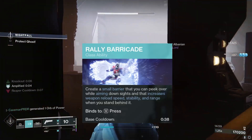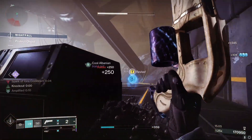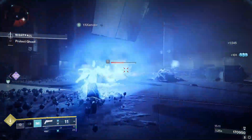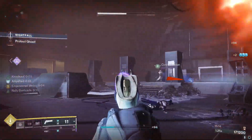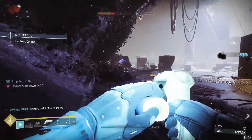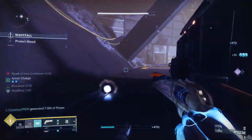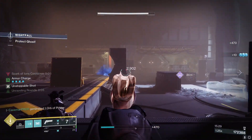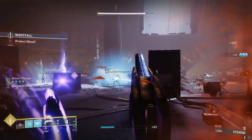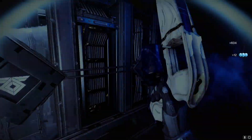Again, we're going with Rally Barricade — same concept as before, lower base cooldown than Towering Barricade so you can spam abilities more often. Jump of your choice. I'm going with Thunderclap for the melee; it technically has a longer range for hitting enemies from further away. It's not super safe to use in high-end content, but I prefer using it on smaller adds and red bars.